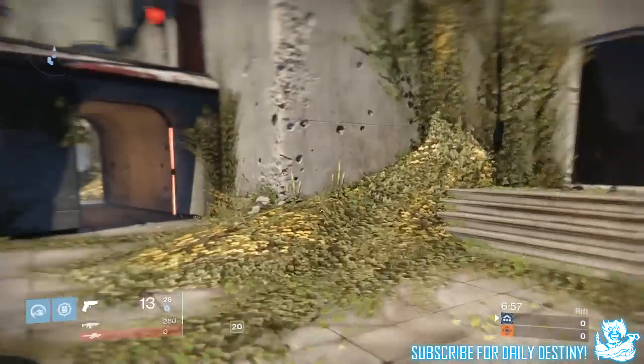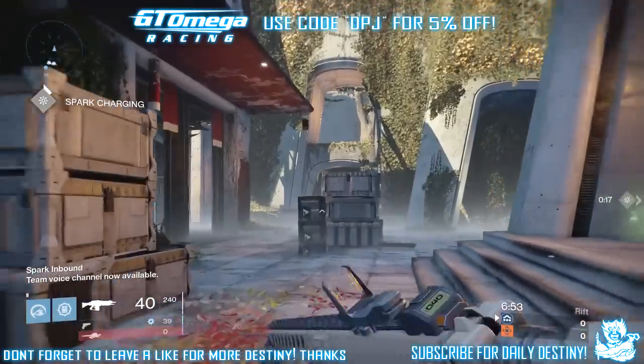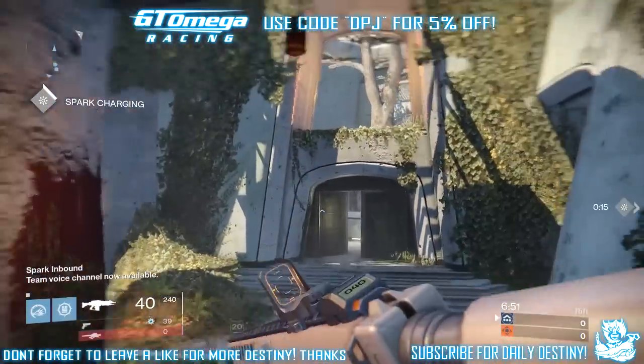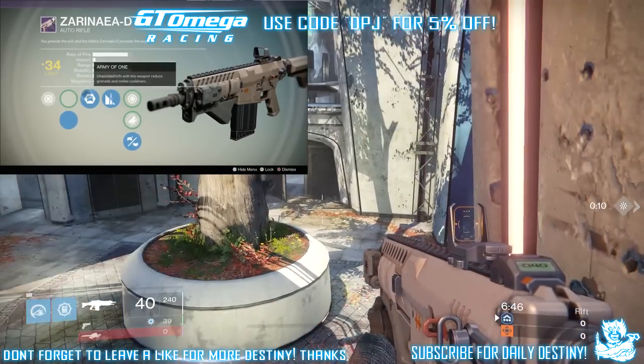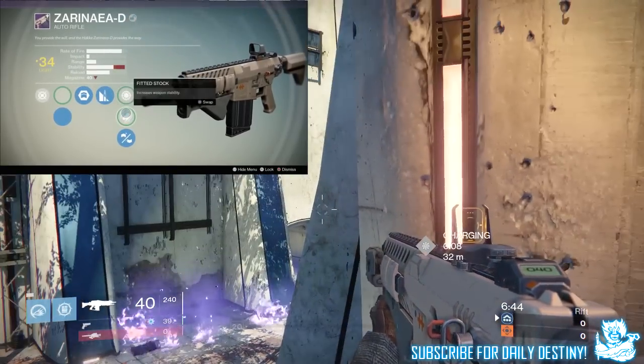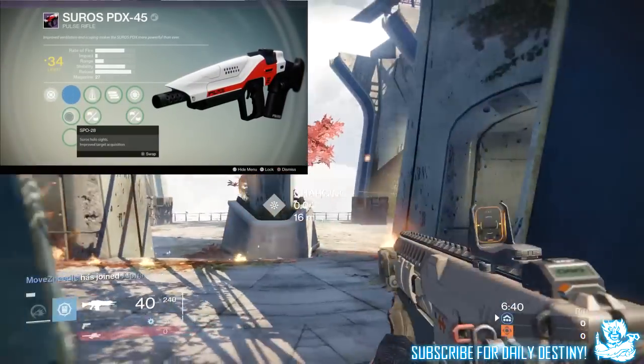His setup — he was using the Titan Sunbreaker subclass. For weapons, his primary was the Sonea auto rifle at first. Halfway through he switches it up to the Suros PDX-45, which is a pulse rifle. Secondary is the Ironwrave sidearm, and heavy is the JLB-42.